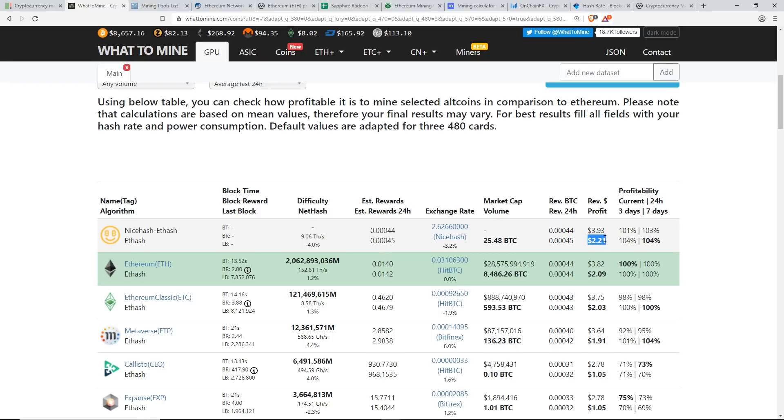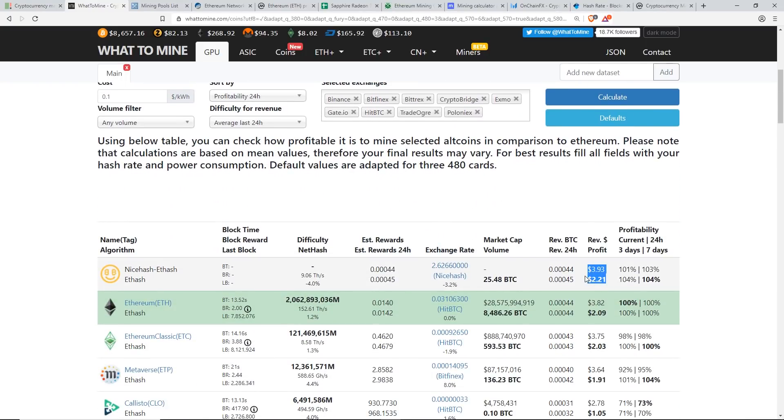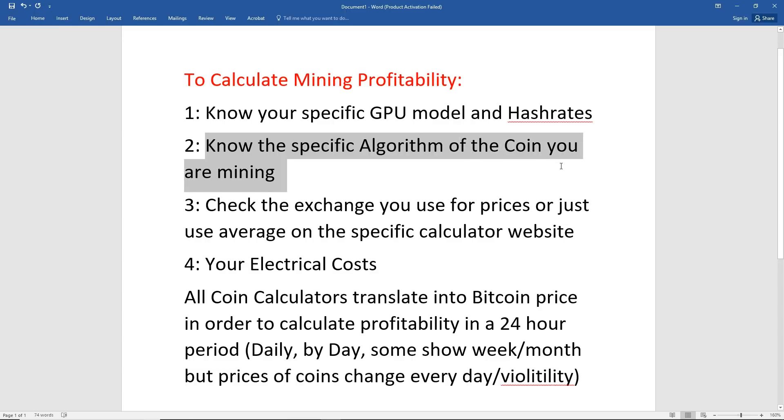That calculation assumes you sell your coins daily. I have a document here to walk through mining profitability. Number one: you need to know your specific GPU model and hash rates. Jot down in a spreadsheet how much hash rate you get. You don't really need the GPU model since we'll enter hash rates manually. You also need to know the algorithm and the coin you are mining — jot down the hash rate for each coin you're considering so you can compare them.